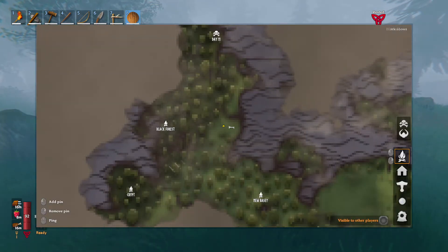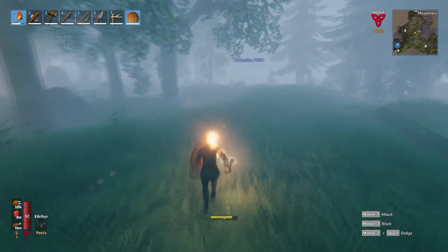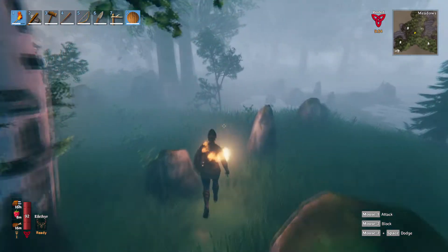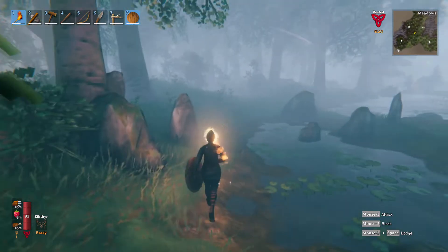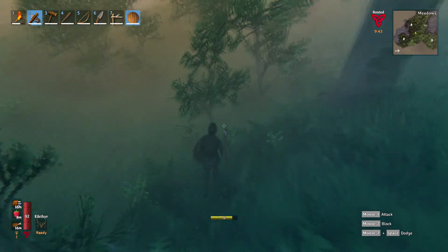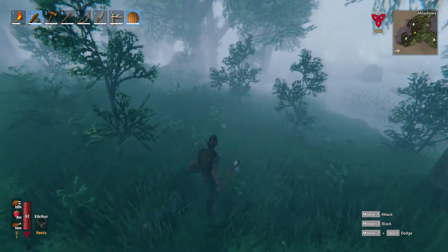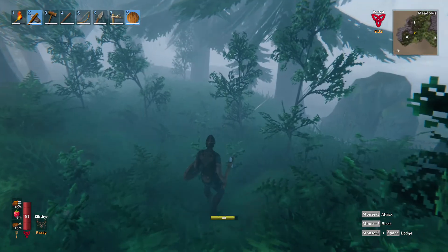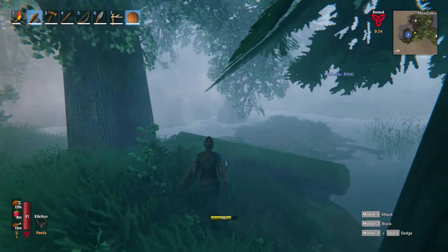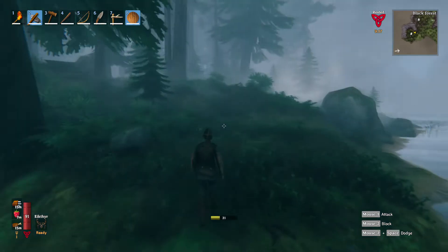Let's go to the map and ping the crypt. It is right over there that way. Let's go see what we can find. Our torch is not doing too bad, so I'm not exactly too worried about it for right now. The crypt should be getting really close. Make sure we have our trusty axe. I did get quite a bit more tin on the way back and now we have over 30 tin — probably closer to 60, I think.